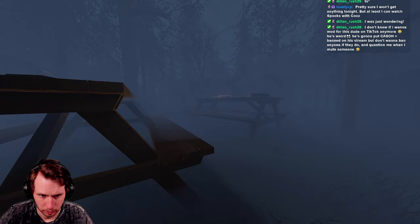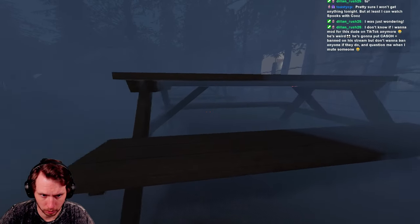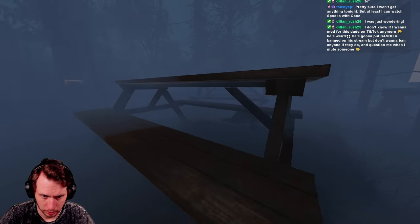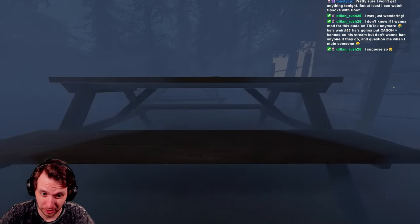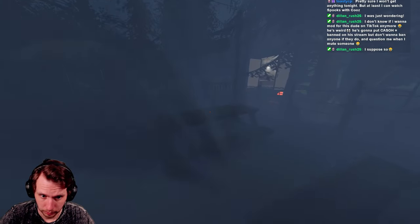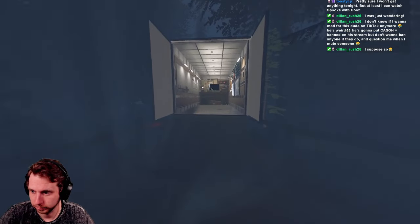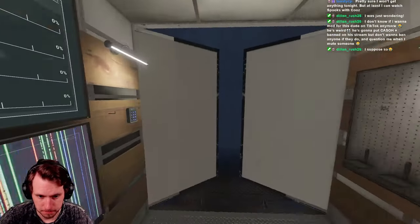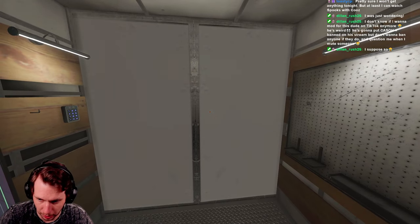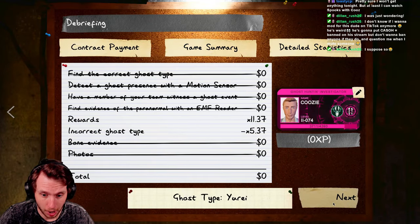That's normal speed. I can't see this ghost because it's crawling. Looks like normal blinking, might be an Oni. He's very mad. Let's guess Goryo again because it threw a lot of stuff — let's test the Goryo theory. It was not a Goryo. I'm completely wrong.